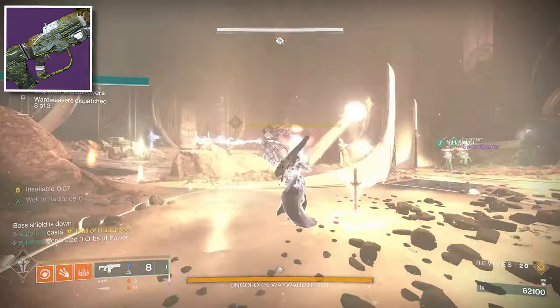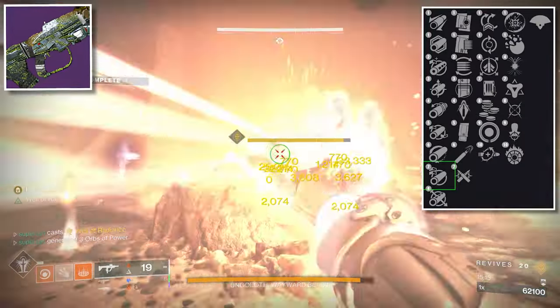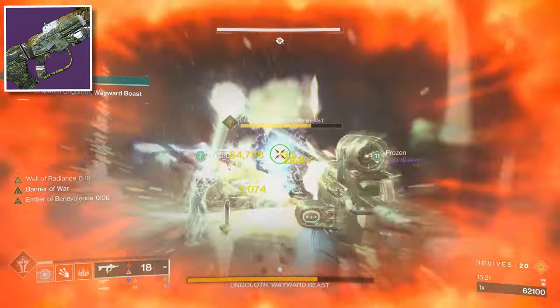Another energy weapon is a solar pulse rifle. You need to run Arrowhead Break, High Caliber Rounds, Heel Clip, and Incandescent. The recommended masterwork is Handling.